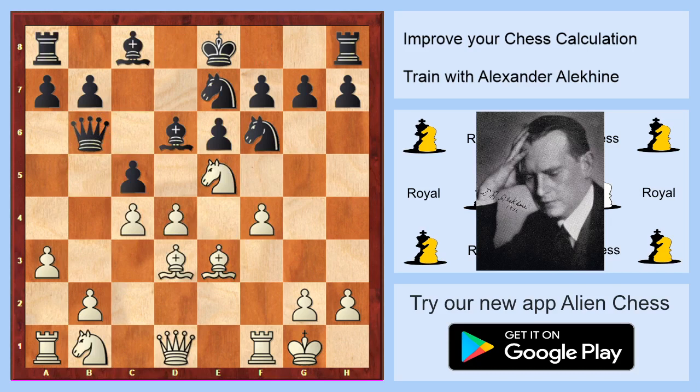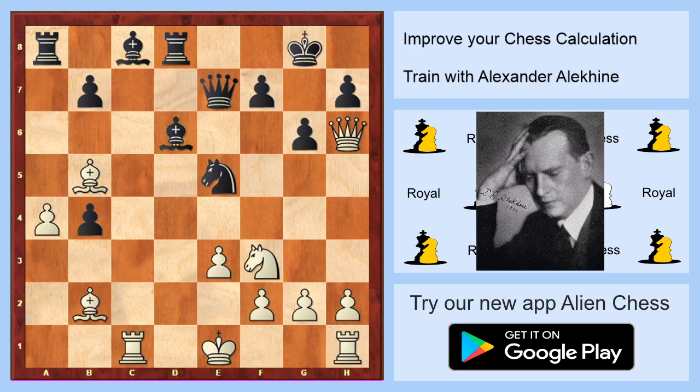What do you think white will play in this position? A winning plan is b4 and c5. If white manages to play c5, he will attack black's two pieces and of course it's a winning position. So b4, c5 and that's game over.